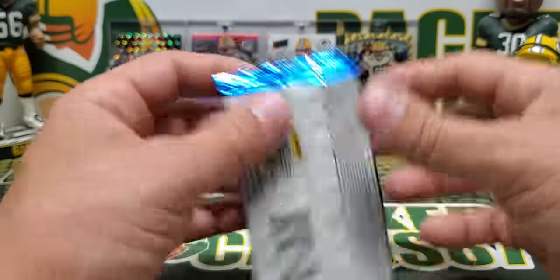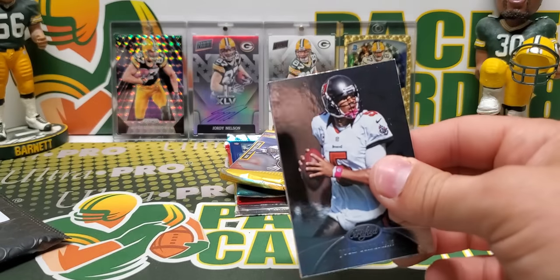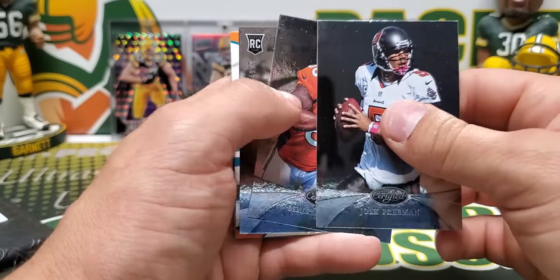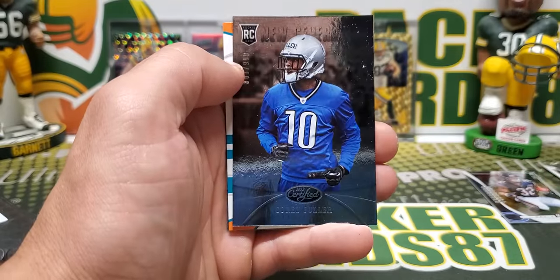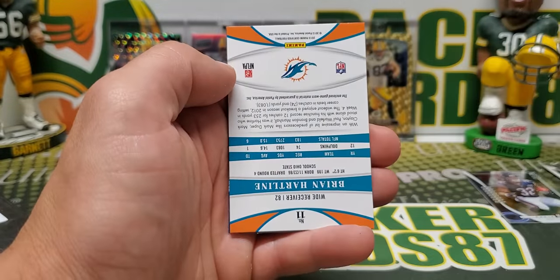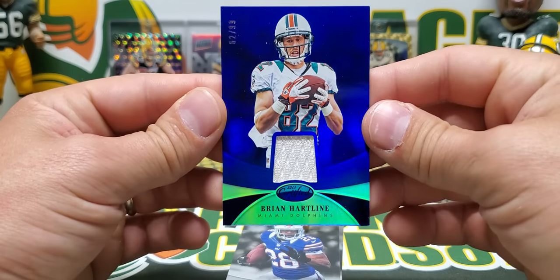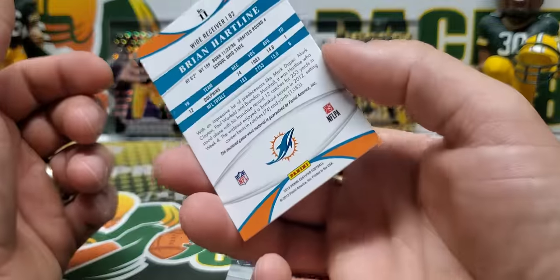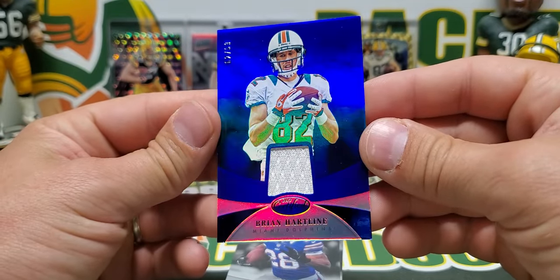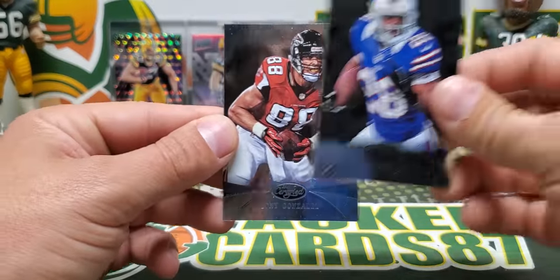2013 Certified. We can pull a couple guys in here — a couple tight ends, some good rookies in this year. Corey Fuller, and we got a Brian Hartline jersey card, 62 out of 99. That's game-worn material — cool. Also CJ Spiller and Tony Gonzalez.